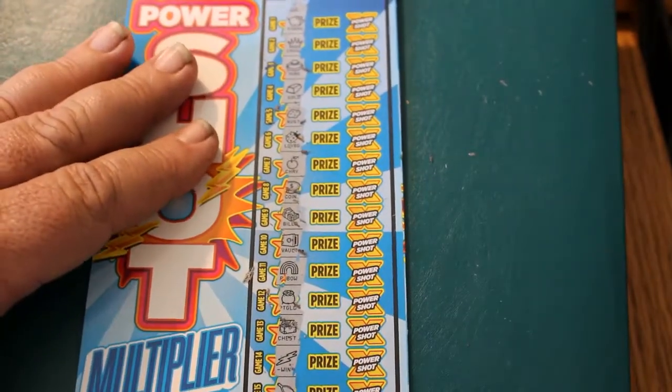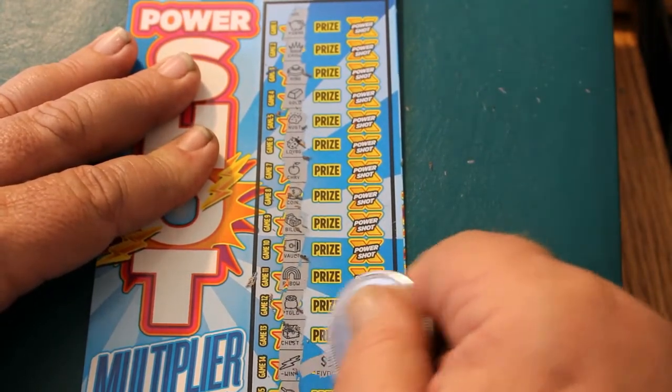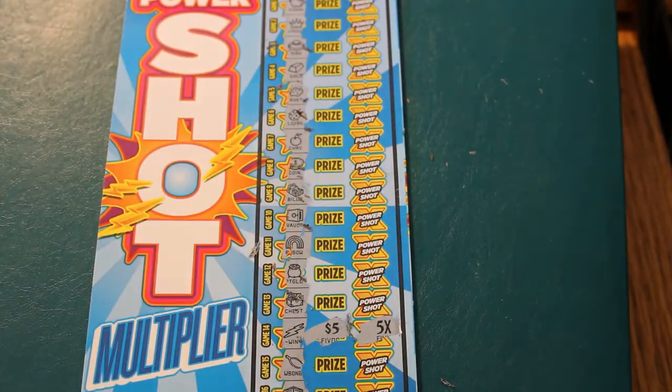So what do we have under the little lightning bolt? Let us see. Five bucks, times five — that's 25. Absolutely outstanding.